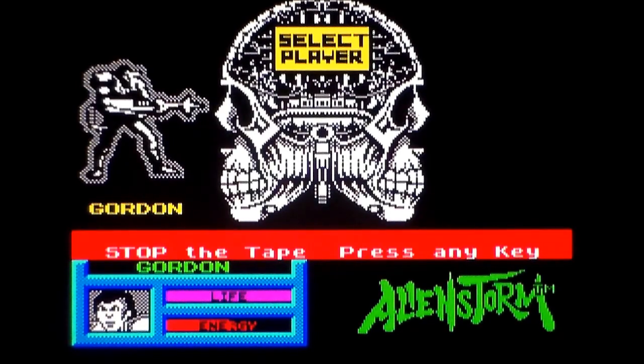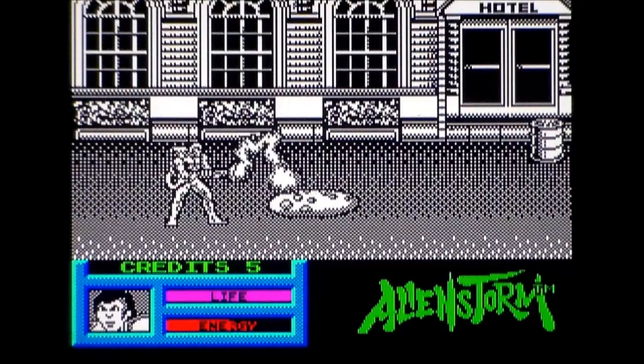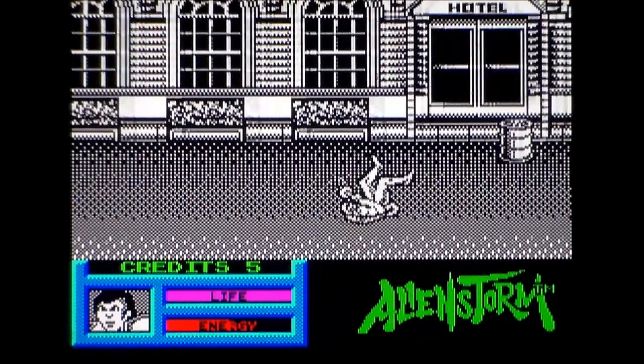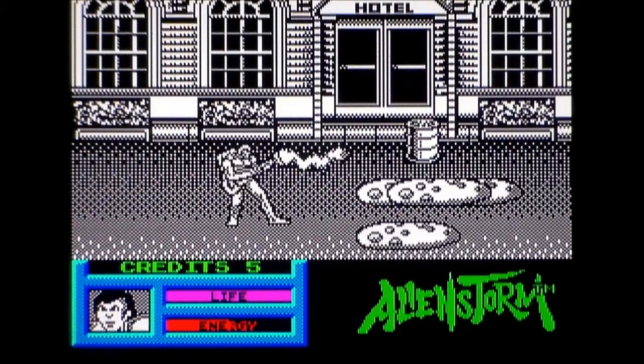Bottom left is my life and my energy - you get energy per life. We've got music and sound effects, it is 128K, and that's cookie dough. You've got your laser wand. If you press down and fire at the same time, he does a roll. If you press up and fire, he does a jump, and then there is a dash but I can't remember what it was.